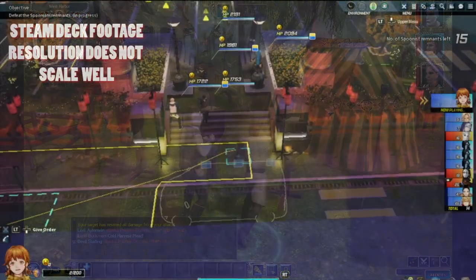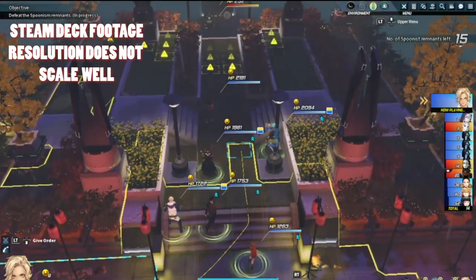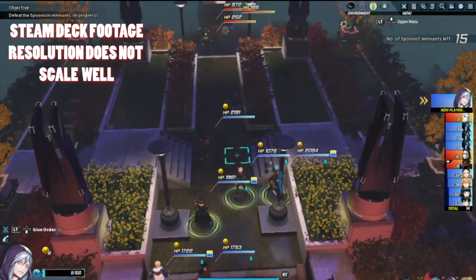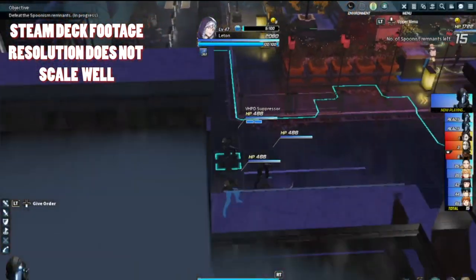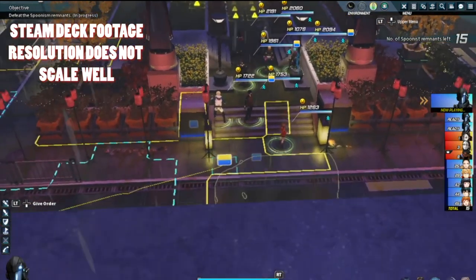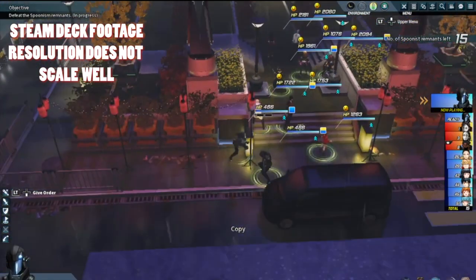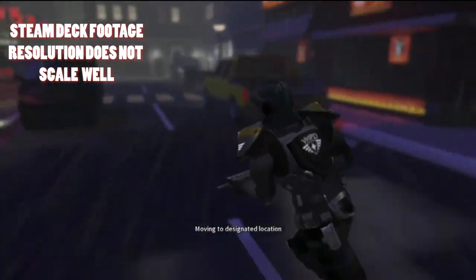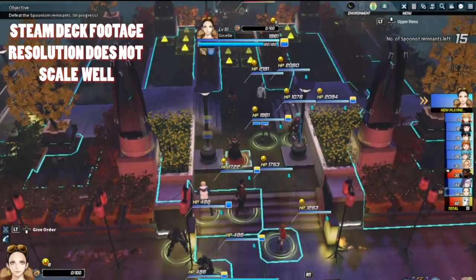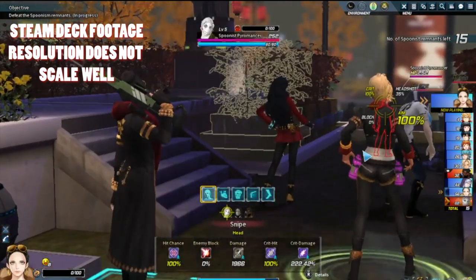Next is not really a CRPG but more of a TRPG: Troubleshooter: Abandoned Children. I wanted to mention it because it has an Unknown rating, and the issue was almost strictly performance. The Steam Deck just does not run this game well. Of all the games I tested, this one ran the worst — and it's simultaneously one of the least demanding games on the list. It's a turn-based tactical RPG with relatively easy graphics, yet the Steam Deck really struggled, possibly due to some optimization issue.